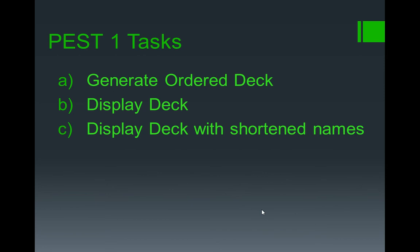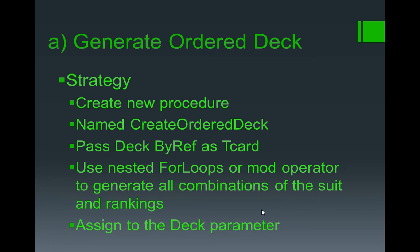I also think, particularly if we are going to be doing some tracing on the shuffling, being able to shorten the name is useful because having the full name is a bit of a faff at the moment. And of course being able to add a new menu item is an old favourite — probably will be part of a question somewhere along the line, but also it just makes it easier. So let's have a look at the strategy for creating an ordered deck.